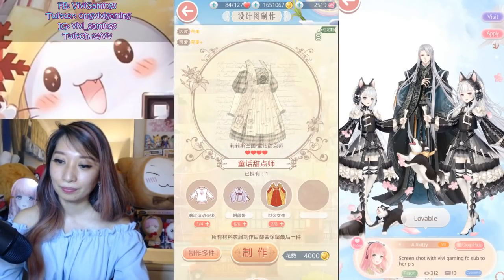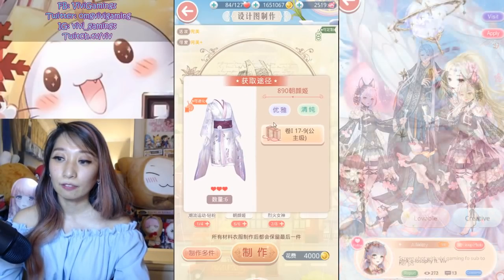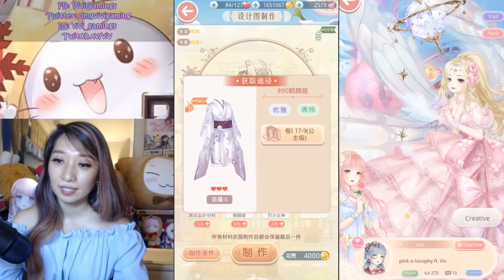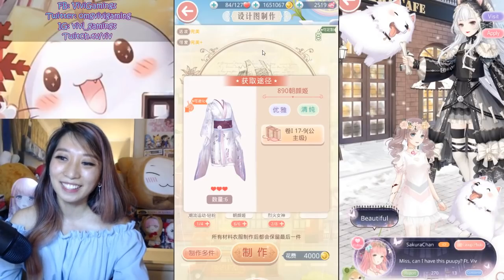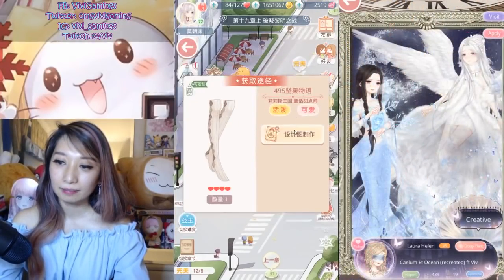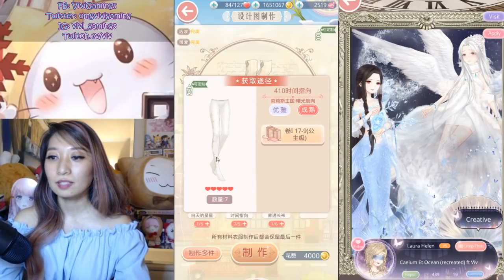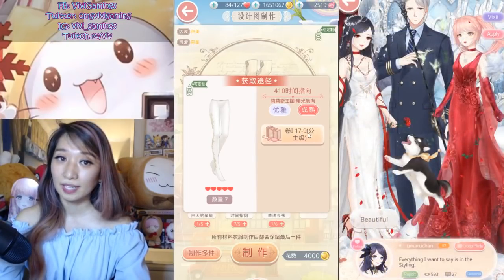For the dress, you need Princess Mourning from chapter 17-9 Princess — you will need six of these, so start pre-farming now if you don't have six already, otherwise you will be stuck in this stage. For the socks, the required item is called Time Direction, and it's also from chapter 17-9 Princess.